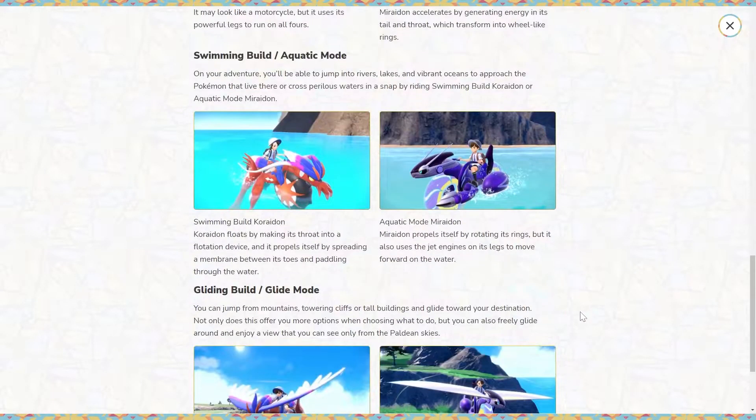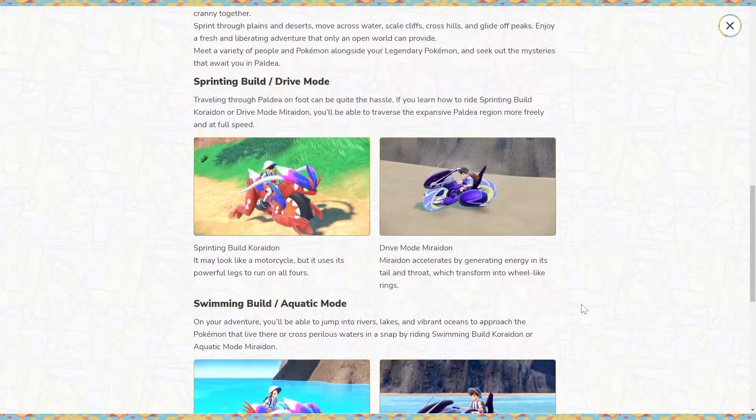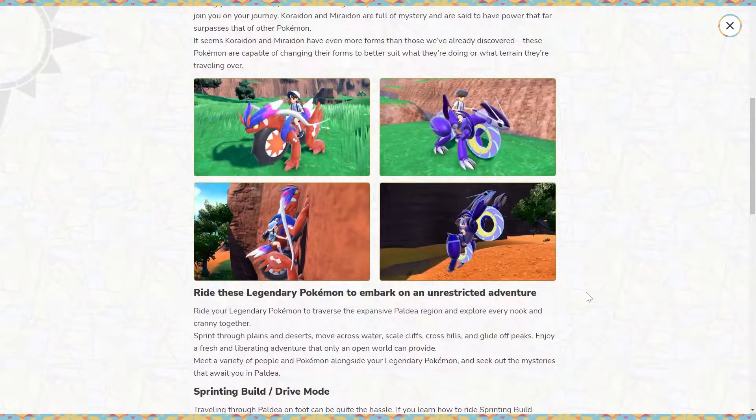I don't know how early you can get access to these Pokémon — I'm assuming it's when you enter the academy. This is unheard of because normally legendary Pokémon don't appear until later in the story. This time around, you actually interact with them at the very beginning, which is definitely something new they've added to this Pokémon series.